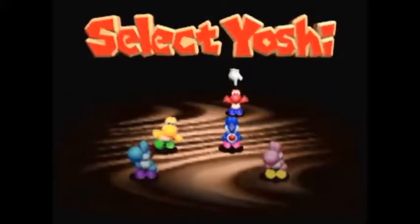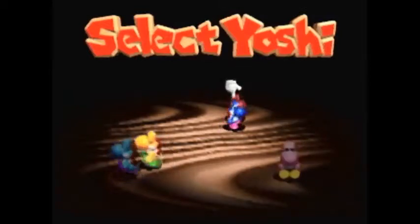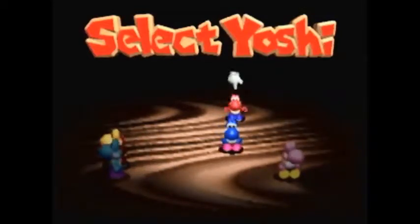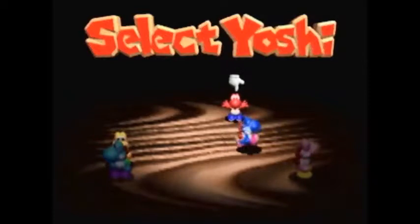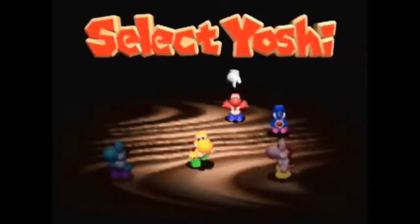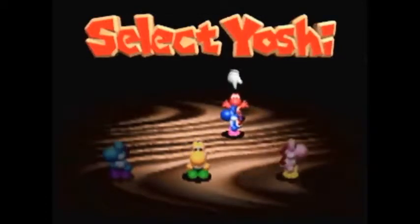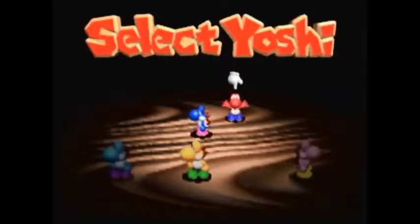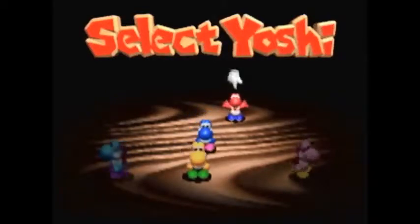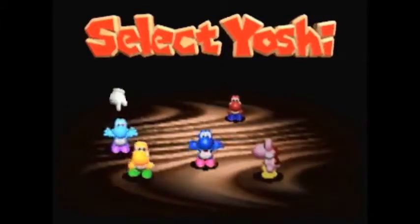As you'll notice, there's no green Yoshi because I kind of killed him. And if you want to go see why he died, go click on red Yoshi and just witness my pain. I don't know if you're curious enough, but just click on red Yoshi. And I'm just going to go continue with light blue Yoshi. Let's get things started.